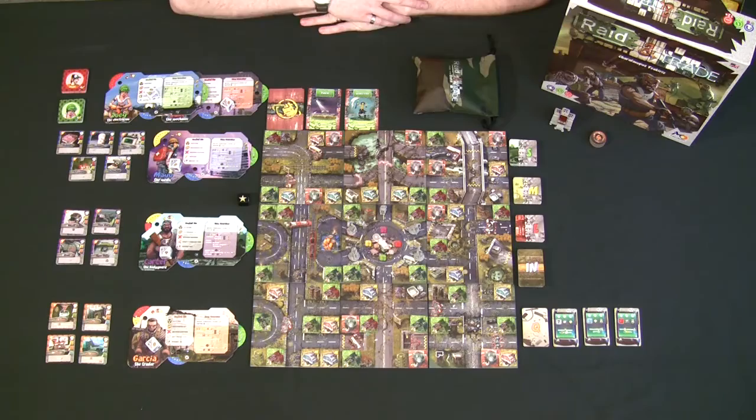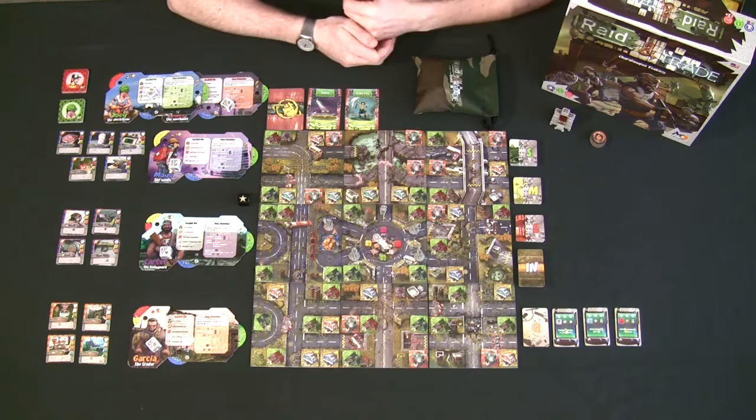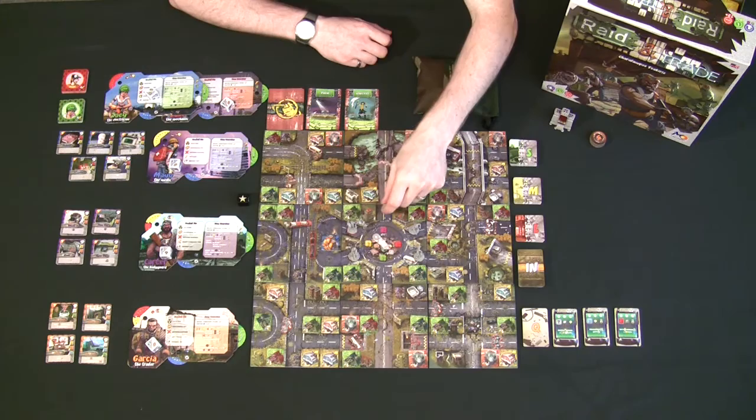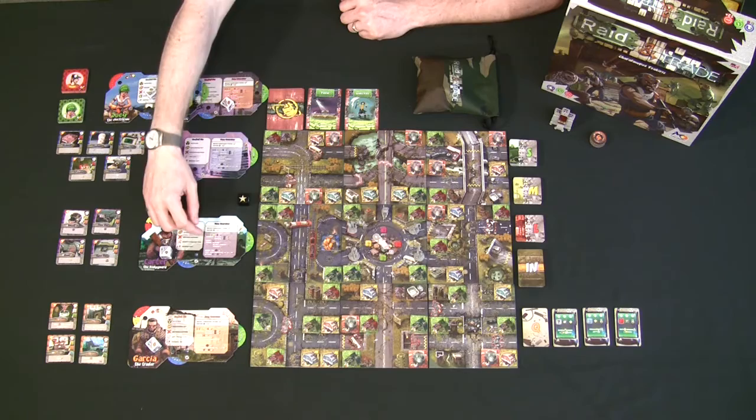On a player's turn they can do a move and then an action, or an action then a move, or just one of the two — neither is mandatory and order is flexible. The important thing is you can only do one move and one of four different actions. All four actions are listed on every player board.